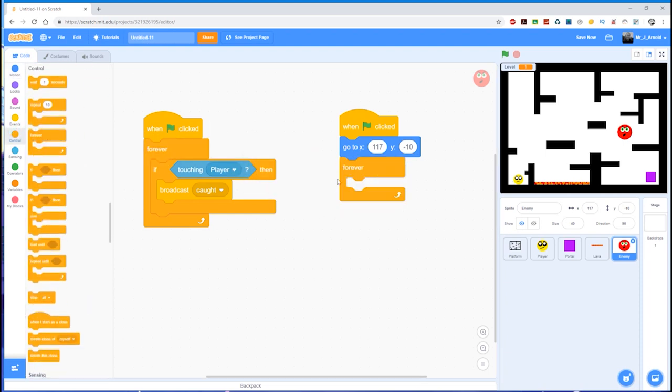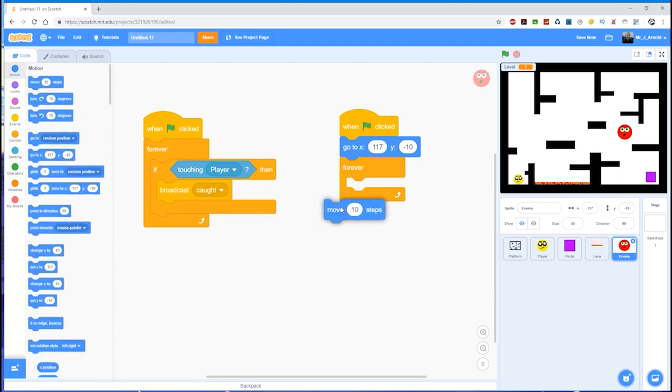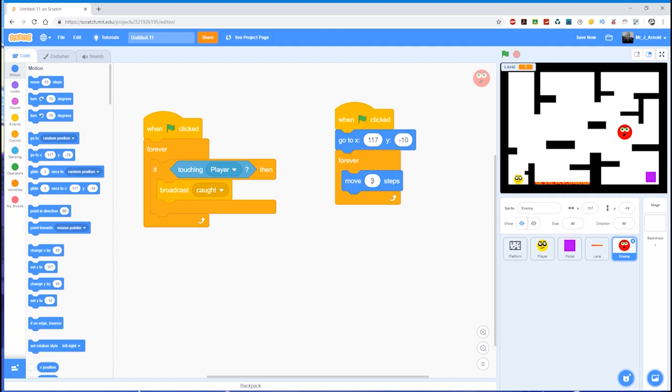Now we need a forever loop, because while the game is playing it'll constantly need to do something. We want it to constantly move — how fast? I'm going to try three steps. If you find that's too fast you can reduce it; if you want it faster you can increase it. So for now, 'move 3 steps'. This will now move three steps but then hit the edge — so every time it plays it moves three steps and then hits the edge.